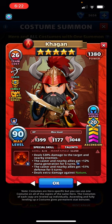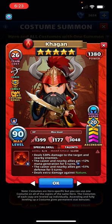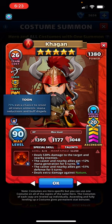These toons are all part of the classic family, so whether you have a toon hero or just another classic hero, there's a bonus in attack, defense, and healing for bringing at least two of these on a team. Of course, the costume bonus is the real prize — 40, 40, 65, and 5 — it's just insane. And the toon passive, which they're still not going to reduce, gives a 75% extra chance to resist all status ailments, mana reductions, and buff dispels.